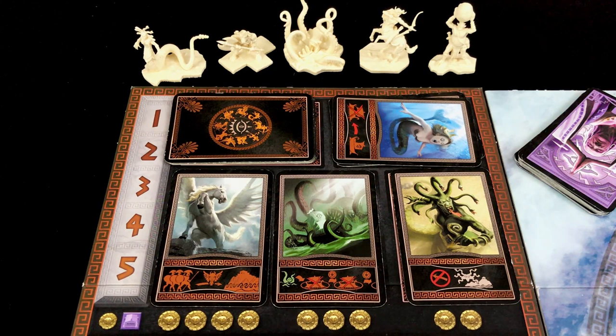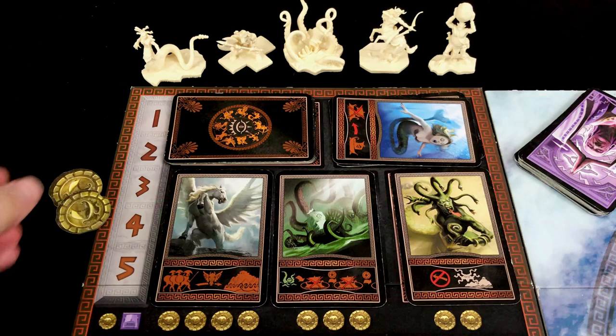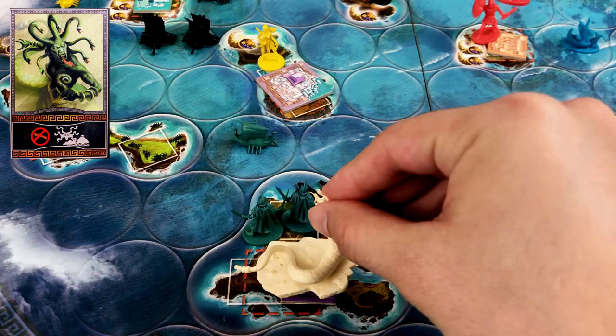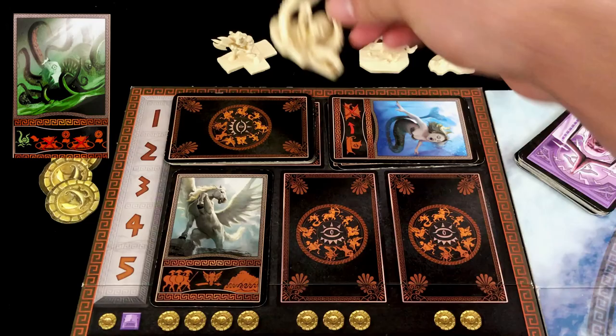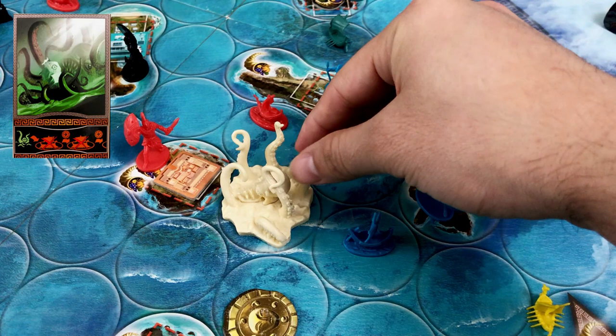Some examples of mythological creature cards: the yellow player buys Medusa for two gold coins, allowing him to place the Medusa miniature on any island — troops on that island cannot move until the end of the yellow player's next turn, at which point the miniature is removed. The Kraken lets you place its miniature on any sea space, automatically destroying any boats there. You may pay one gold per extra space to move the Kraken further, destroying any encountered boats. The Kraken remains on the board until its card is bought again.